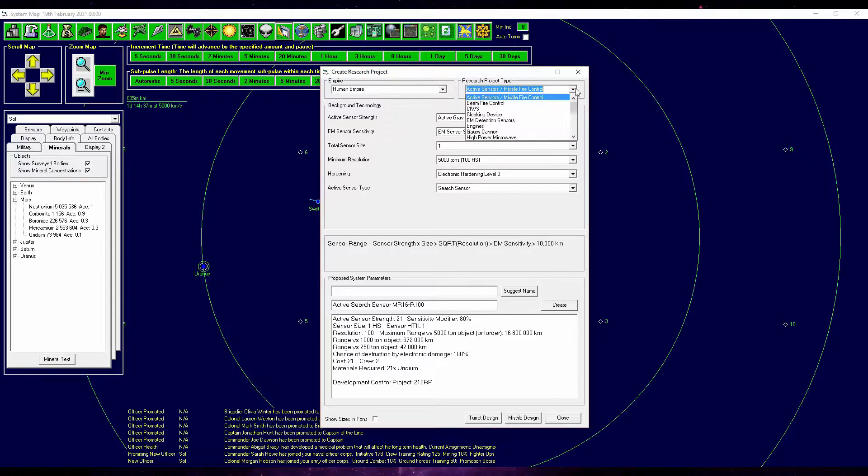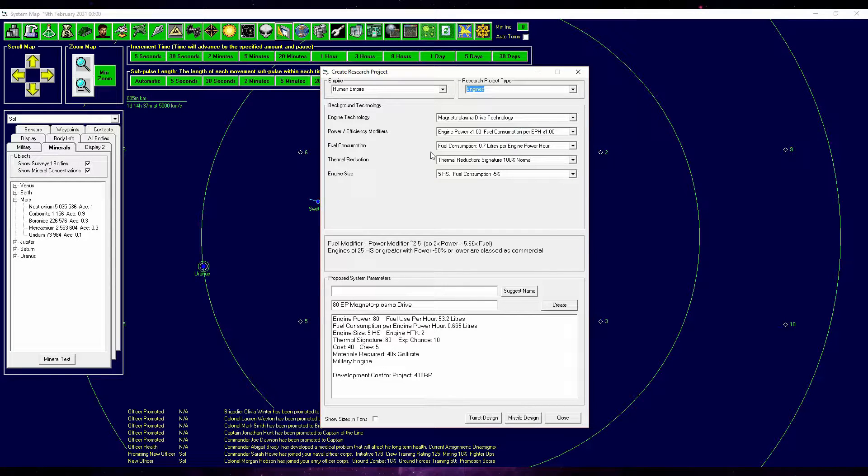I click create research project and we're going for a new engine. The last engine we have is an iron drive, and now we have magnetoplasma at our hands. So why not build a new engine for our commercial vessels? That means we're going to put down the power, tune it down, but increase the efficiency by a lot. We're going to take the best efficiency multiplier for fuel consumption — that's the default value, actually.